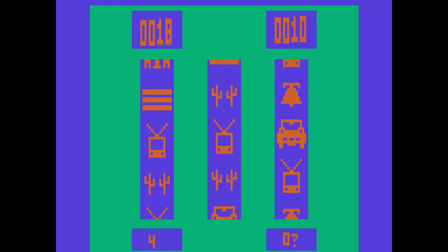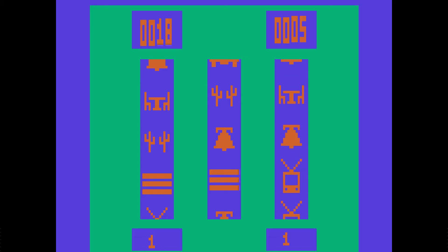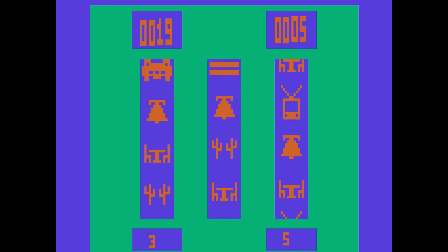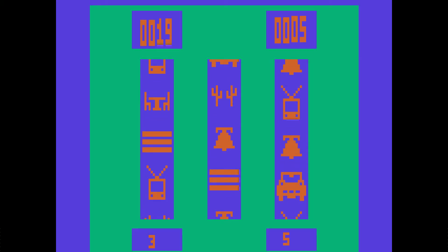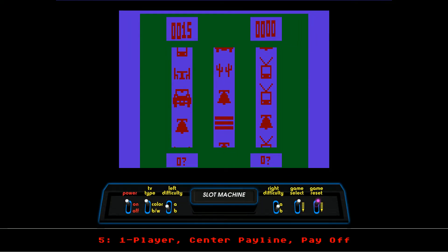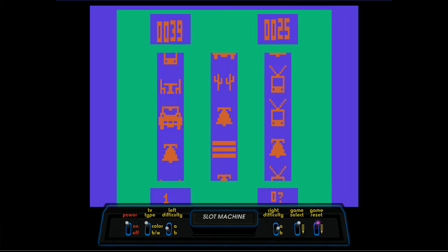Oh, there we go — we got a little bit of money. For some reason I can't seem to get money from the left-hand pool; I can only pull it from the right-hand pool. I don't understand that at all. Okay, there we go, I got two bells. That's really strange. Maybe there's a certain amount of money in the pot. Maybe the left number is actually what's in the pot. Doesn't one car give you points? I thought one car gave you points. Maybe I was wrong. Let's try that again.